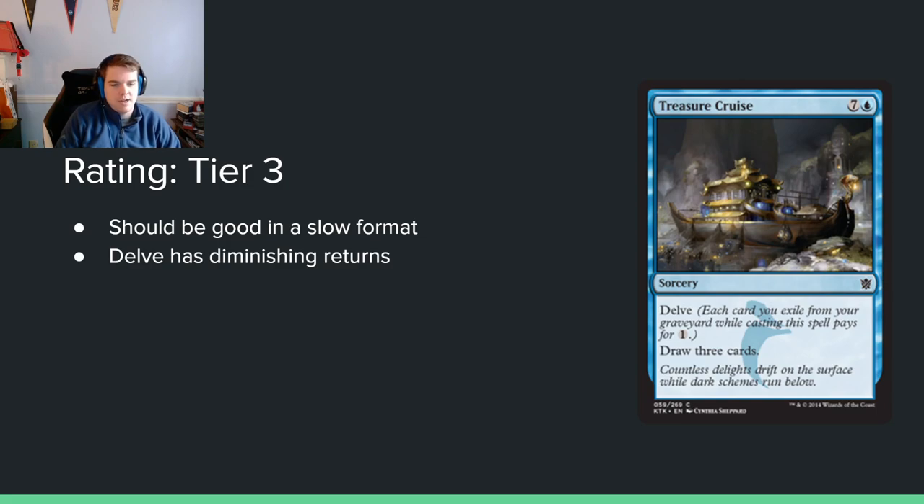Treasure Cruise — 7 and a blue for a sorcery with Delve, draw 3 cards. It's a good card, but not super busted. Again, Delve has diminishing returns — you can't play three Treasure Cruises; it's one per deck in limited. The Delve cards are really good, but they're parasitic and take their own resources. I'm trying to think about the maximum number of Delve cards you want: five is probably too many. The sweet spot is around three or four. I think Treasure Cruise is still a fine card.